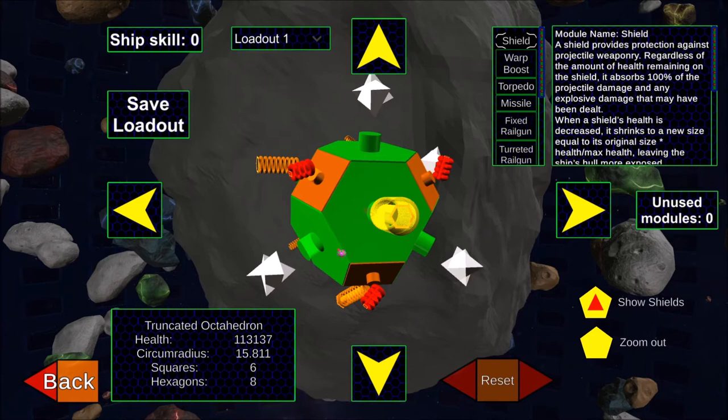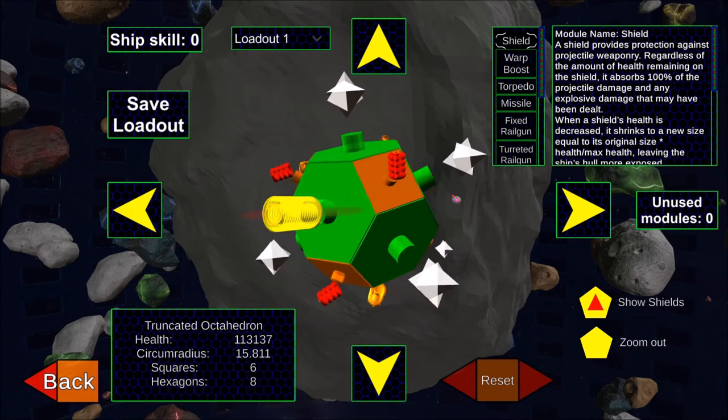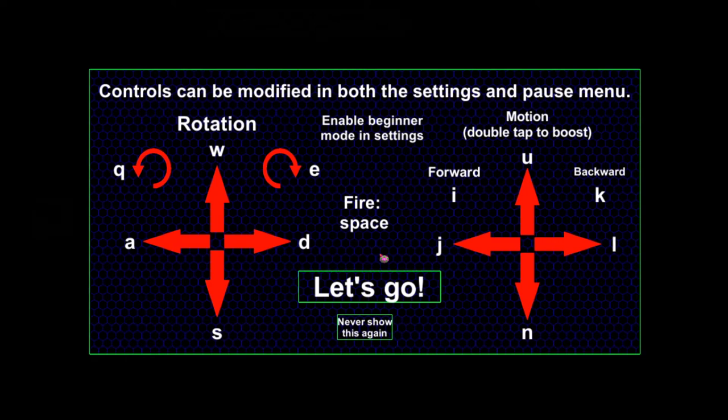Here's a different customization screen on a much larger ship — the truncated octahedron, made up completely of hexagons and squares. The power of modules on various faces is based on the area of that shape. We have no unused modules, meaning every armor plate has some sort of module on it. These are the engine boosters, and this is a fixed weapon. Let's start the mission.